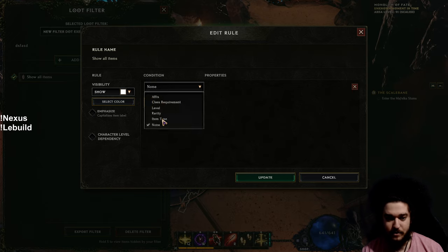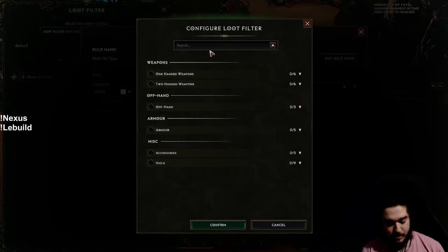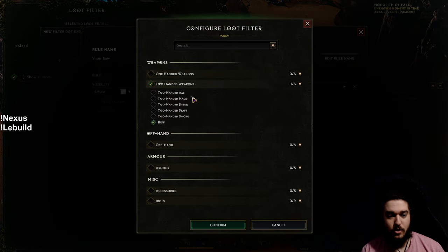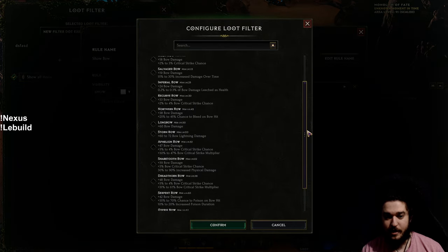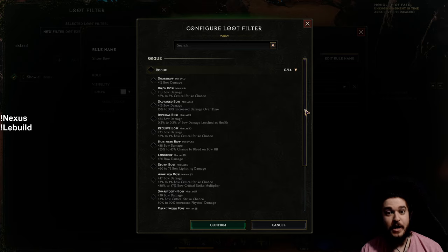Under the condition, select Item Type. This is one of the most intuitive and coolest systems Last Epoch offers — the loot filter is also a built-in Wikipedia. Go to Type, search for bow, select bow and hit confirm. Under two-handed weapon, confirm that, and then under Subtype, when you click it, it will show you every single bow subtype in the entire game.